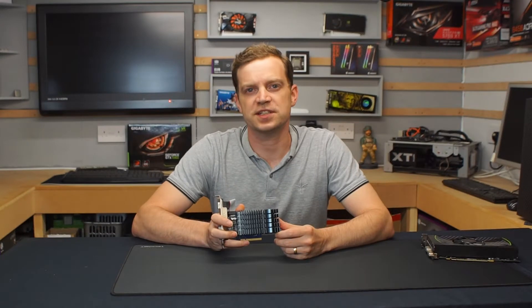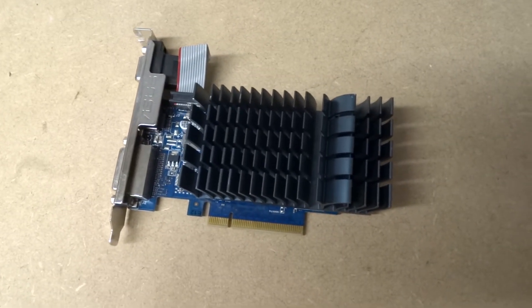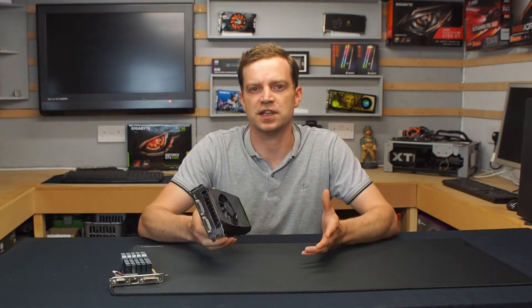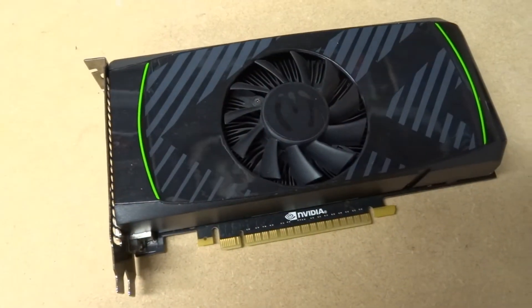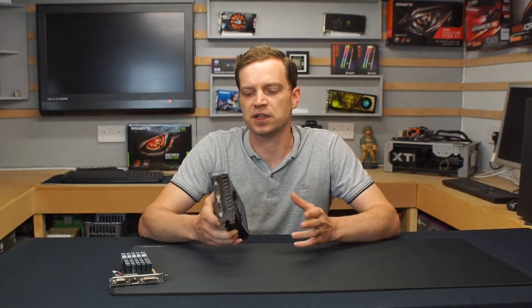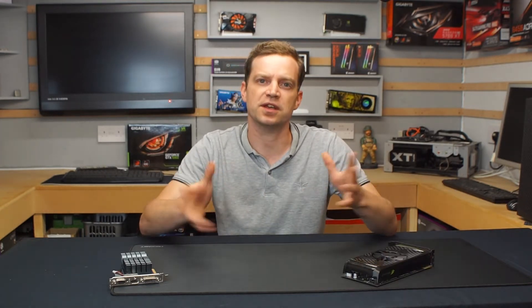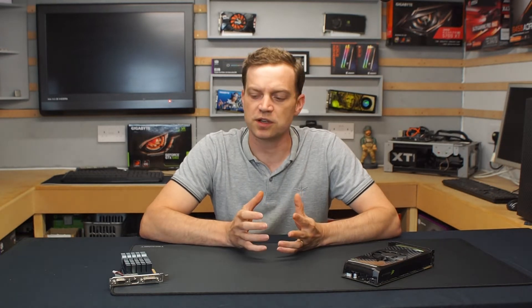So this is the GT 710 we used in the demo system where we did benchmarking in the last video. It's a 2GB card with a 954MHz base clock and it's passively cooled, so it's generally very quiet, but it's not really designed for gaming. On the other hand we have the GTX 550 Ti — this is a reference model with a 900MHz clock speed, only 1GB of memory, and it also requires an extra power socket to power it. We wanted to see whether there was a significant difference between these cards, so we got it in the system and benchmarked it.